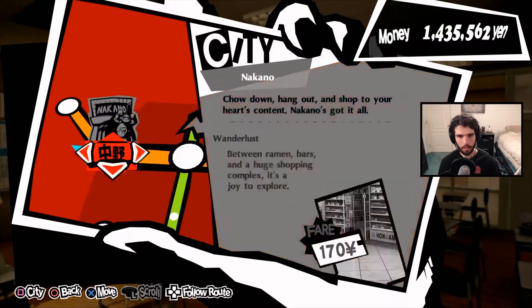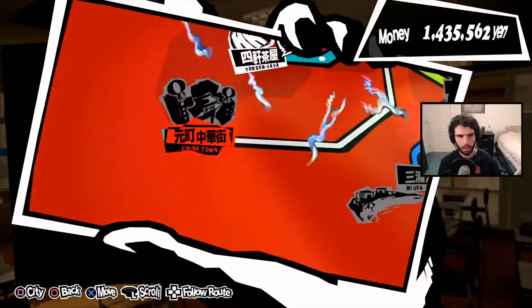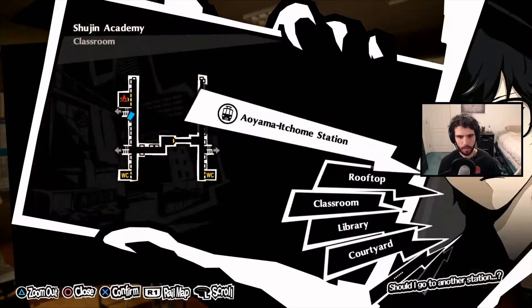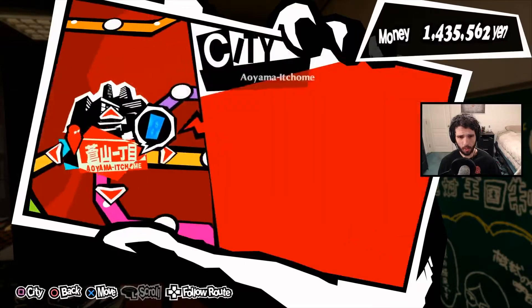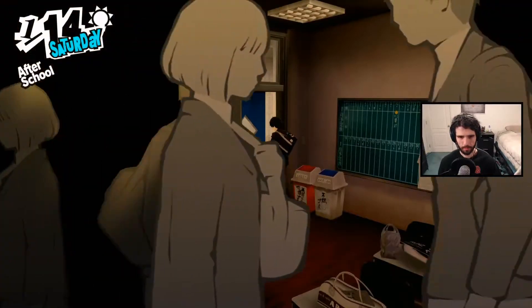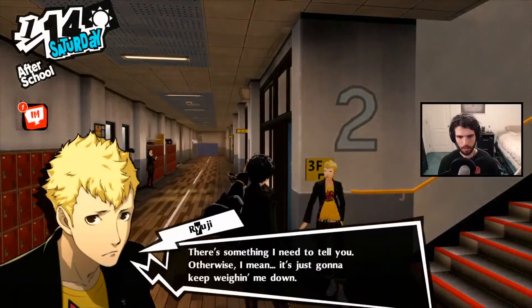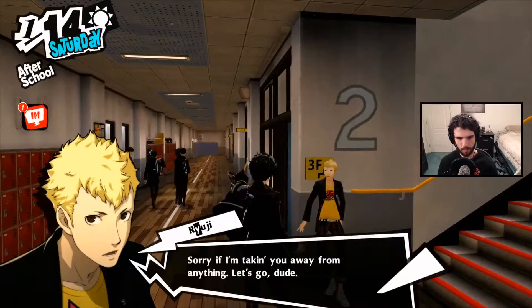I want to go see Sumire, but we have to do these first. We can decide on our course of action after. Where does he usually hang out — outside? Sup, Ryuji. Got some time? Yes indeed — hang out with Ryuji. Sorry! It's all good, Ryuji, I forgive you.